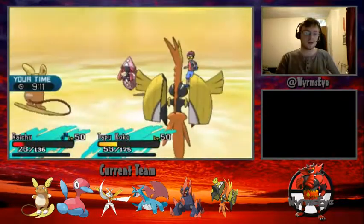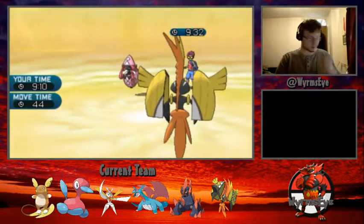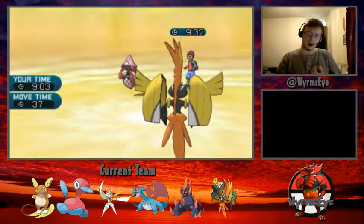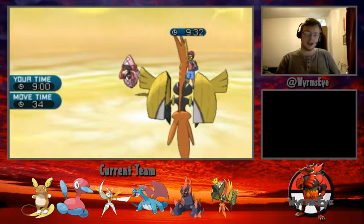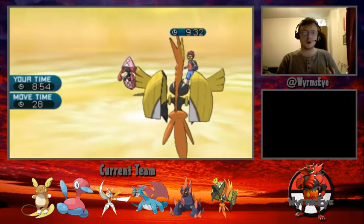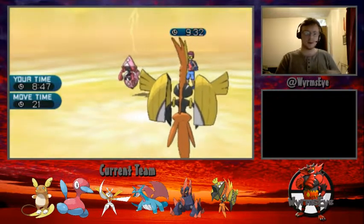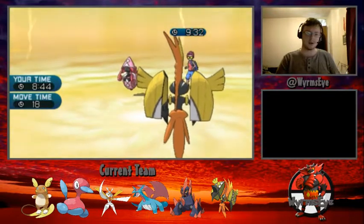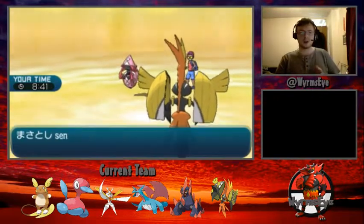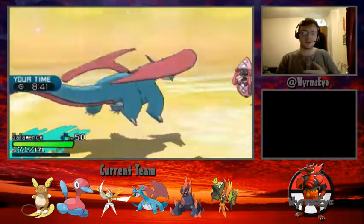Tapu Koko does show it's outspeeding Tapu Lele, getting the Thunderbolt off. Tapu Lele continues with Dazzling Gleam, knocking out Raichu and taking Tapu Koko into red health. With a 1-for-1 trade, I feel we got the better end there. Pheromosa being a major offensive threat. I decide to bring out Salamence rather than Gigalith this turn because I'm not sure what my opponent will bring out. If he brings faster options like Porygon-Z that could be an issue, but if he brings Mimikyu or Oranguru, Trick Room is most likely coming.